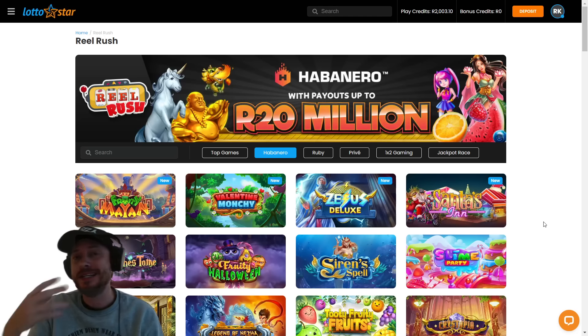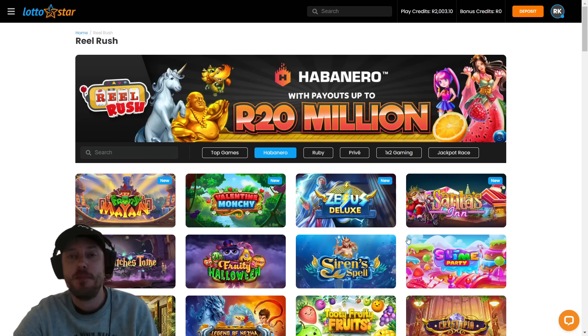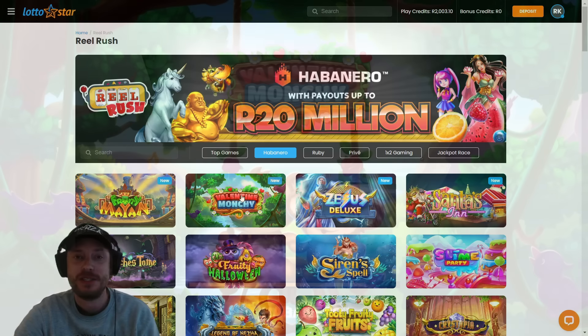I do apologize for the funny lighting here. I don't have my ring light with me at the moment, but I am planning on getting another one, so that will be sorted soon. I've got 2,000 Rand in my account, and I thought because it's Valentine's Day today, we're going to check out Valentine Mochi first. Let's get into it.